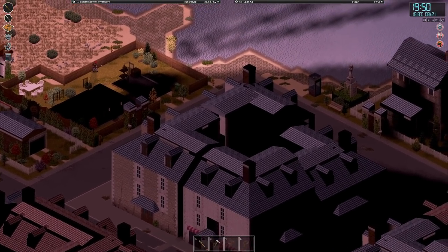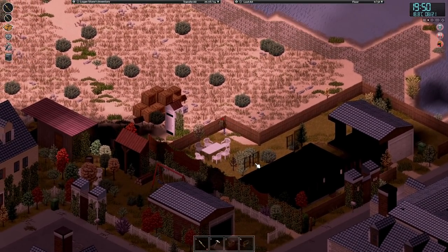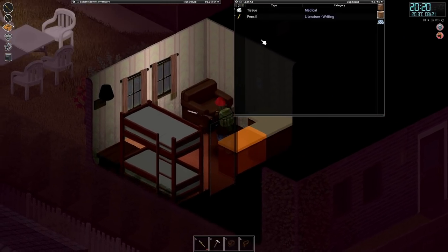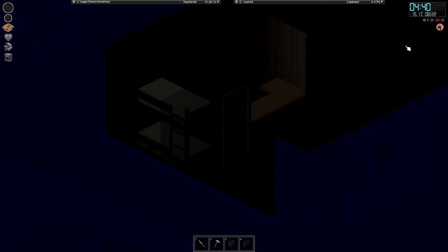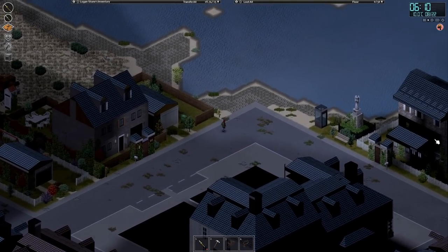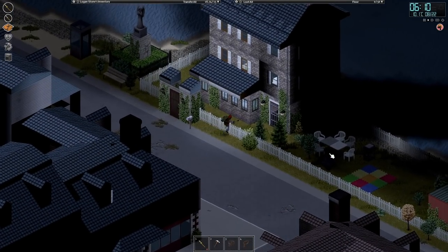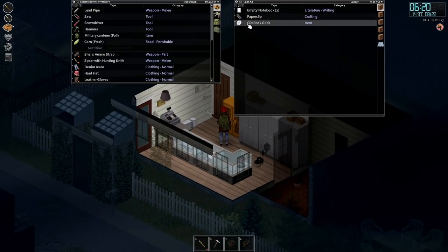Looks like this is the edge of town. Let's go through these, see if there's anything else, then jump in this house, go to sleep, explore the rest in the morning. At that point we'll basically go back to the APC, grab the trailer, and head off back home. It's one metal sheet — take the thread. There might be another propane tank over there. There were quite a few zombies there last time, a little nervous about that.